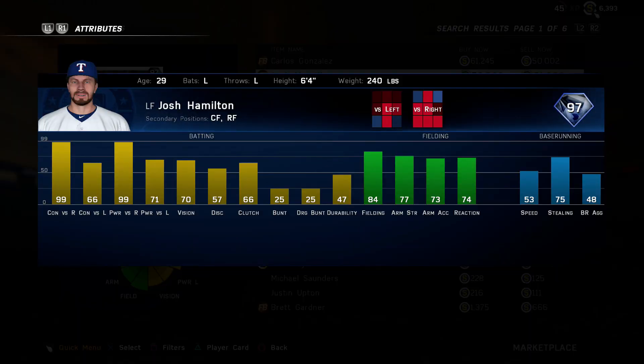Coming in at number 6 is the flashback Josh Hamilton, released a few weeks ago. If you're looking to platoon, you can't get much better than this — 99 power versus righties. The fielding is surprisingly good at 84, which I'm not sure why since I don't remember him being a great fielder. He's more of a corner outfielder. If you're looking to platoon and don't want Ted Williams, this is a really good card. I would put him on your bench. This is pretty much a platoon-only card, otherwise I would rank him higher.